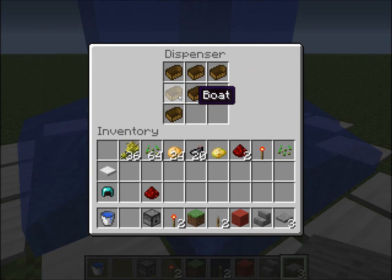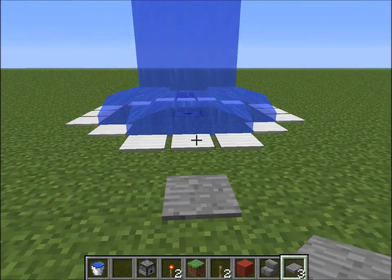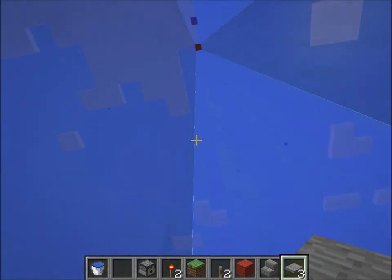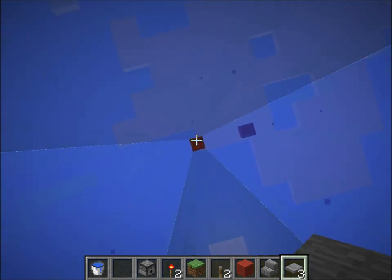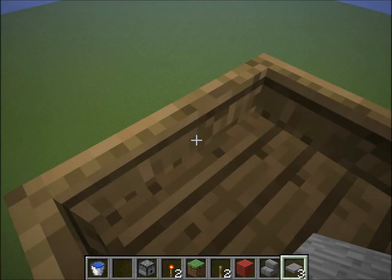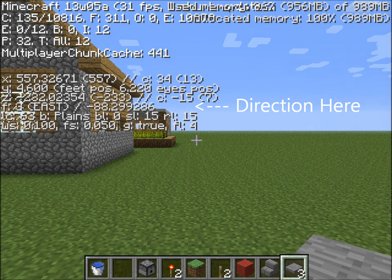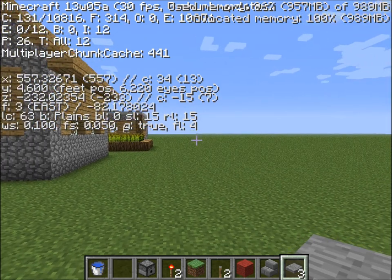Now we put boats in the dispenser because we want to figure out the direction. From my experience these boats always fall out towards the east, but I'm not sure if that's always constant or whether that changes. So you should try this before you build anything further — just ride the boat and see what direction you come out on. This is the east, as you can see in the F3 bar there.